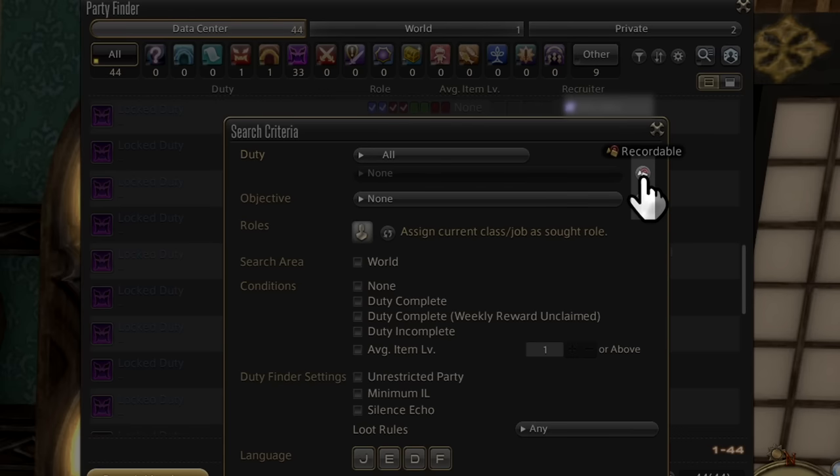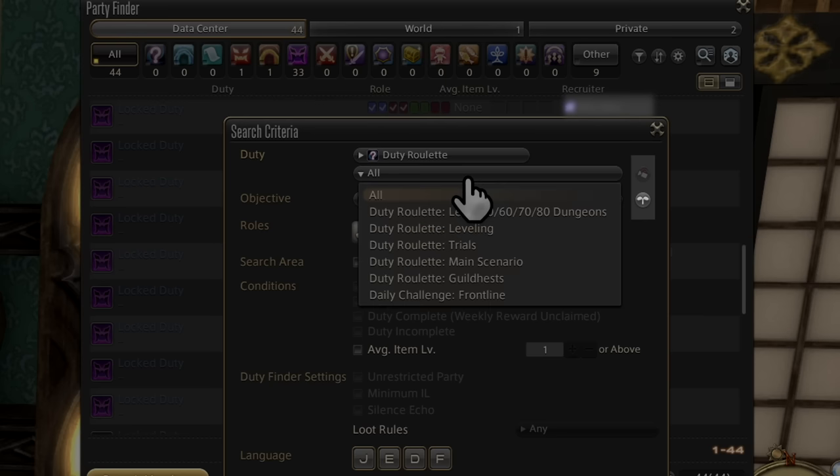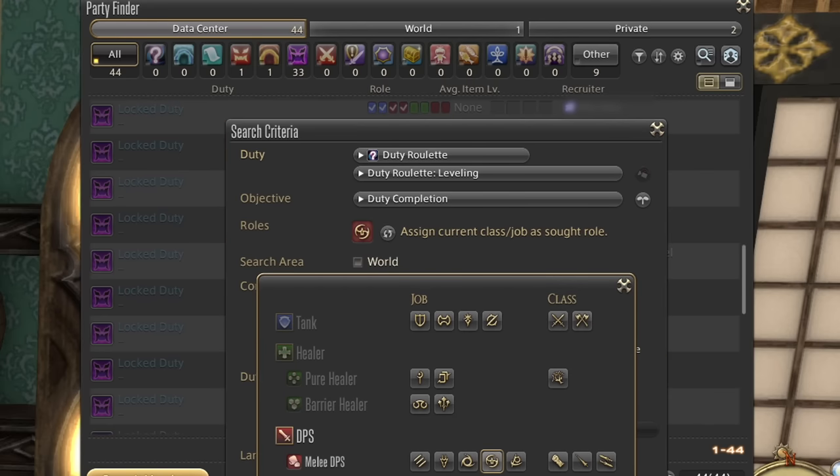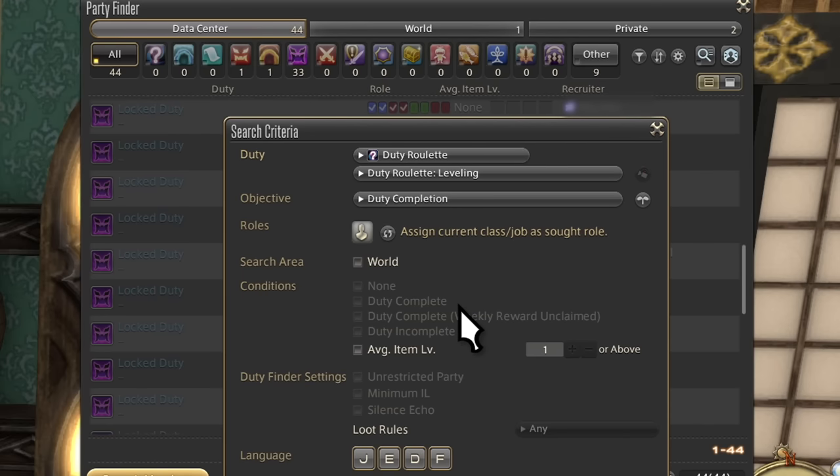We also have two buttons on the right: Beginners Welcome and Recordable. One is obvious, and the other will be mentioned in a bit. Roles is for looking for only parties that have your specific role in mind — are you a healer main and only have healers geared, or even a single healer job only? You can search for only parties looking for healers.